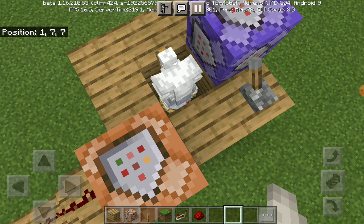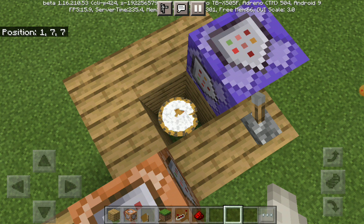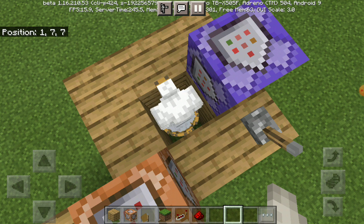The framerate does drop because there's so many entities. There's a couple of things that can make the framerate drop. A: there being a lot of mobs, and B: them being in an enclosed space. Obviously that makes more lag because there's more chickens in one spot. I'm just going to add a couple more.